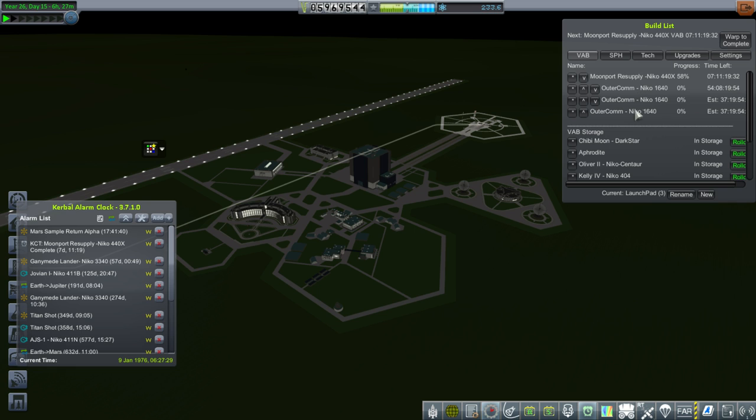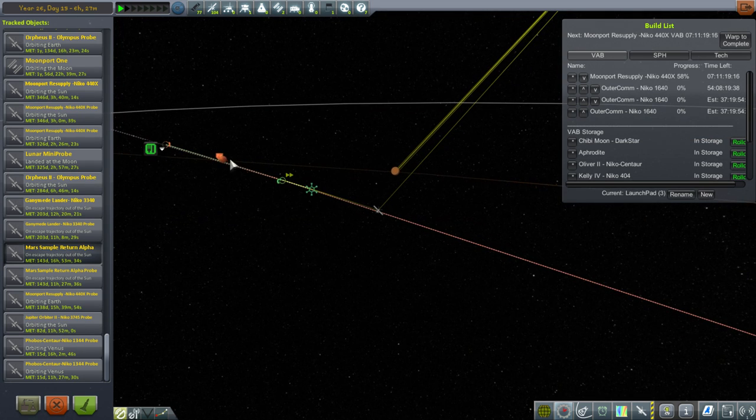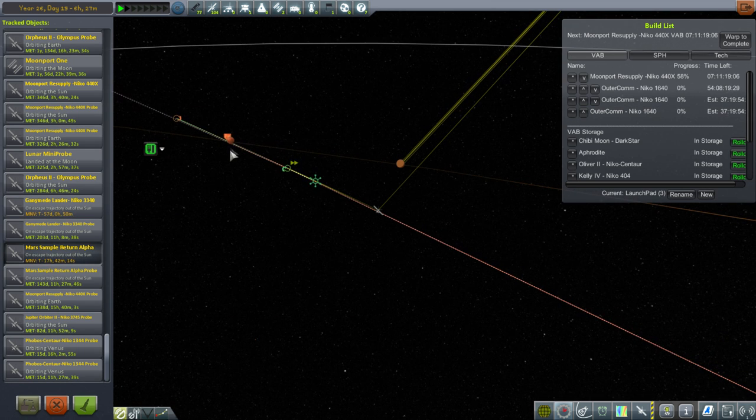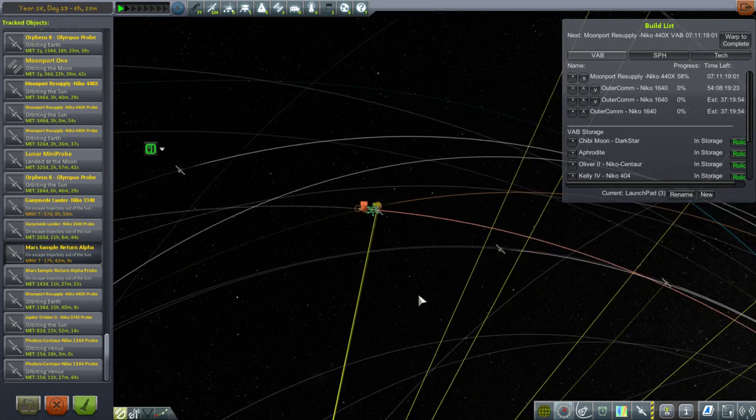Without further ado, let's try and turn to — I restored the save, obviously — and we will try to turn to the Mars Sample Return Alpha mission again, hopefully it won't explode this time. Here we are, and it has a dummy maneuver there to help us get into whatever orientation we want around Mars. Interestingly, that maneuver is before the Mars encounter; I thought it would be within the Mars encounter, so that's a little different from what I was expecting.